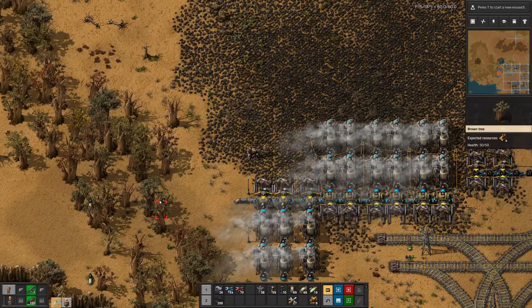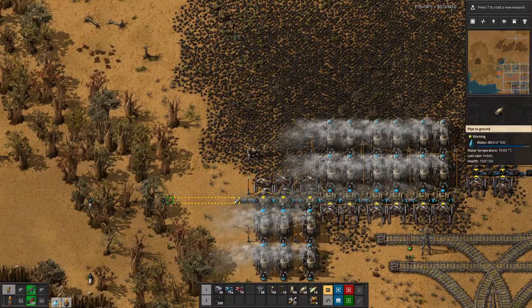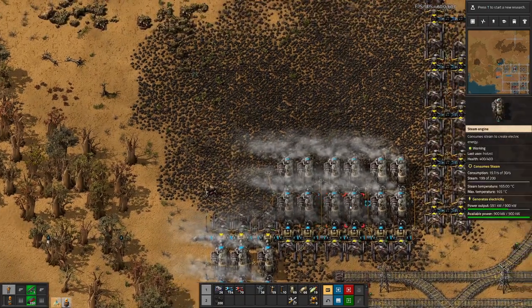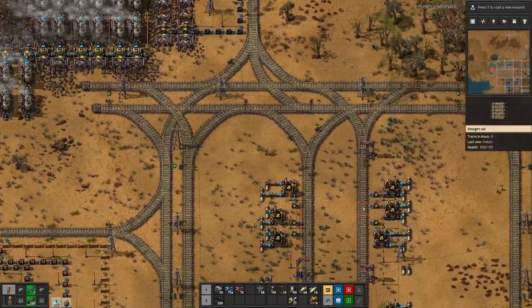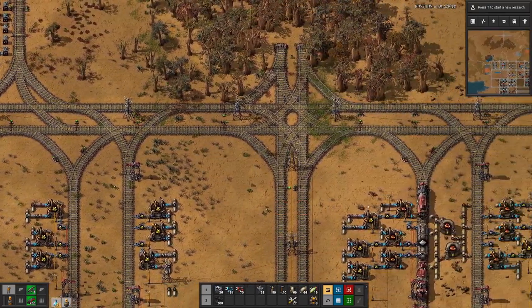While doing that, we had visitors — some aliens chewed away on these pipes. And looking at the pollution, it's a bit larger than the last time we cleared this out. So I think the first thing I should do is make a round to clear out any nests in or near the pollution zone.